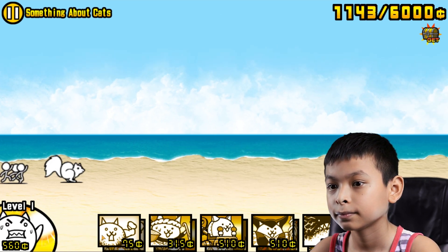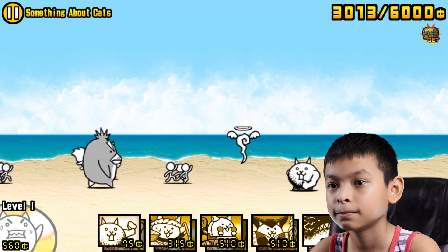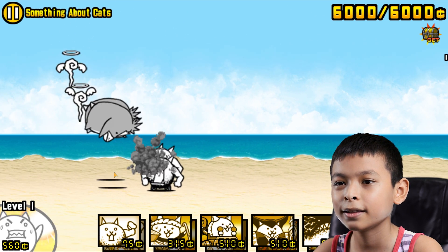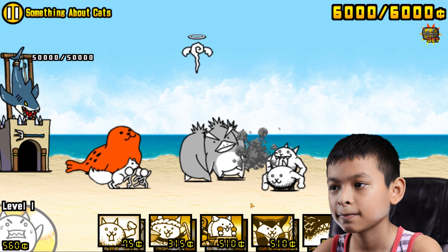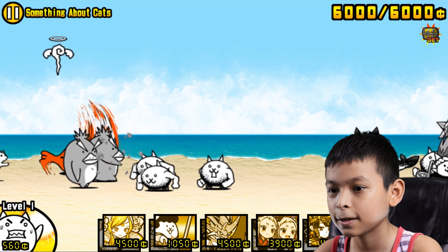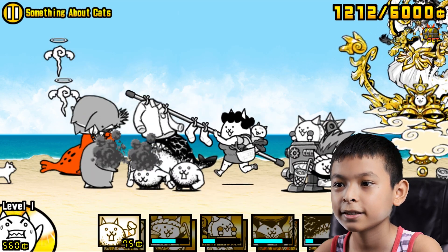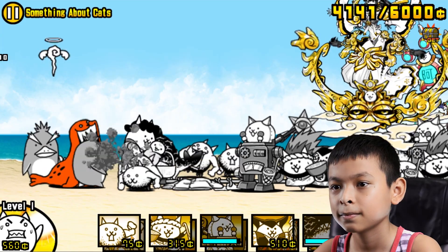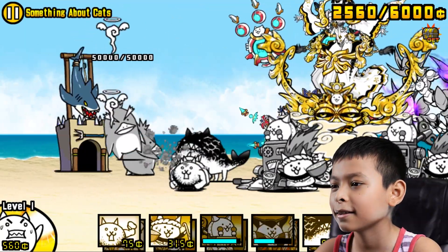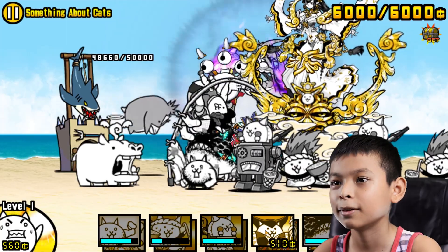I'm gonna wait. Just gonna set two cats. So there's some small dudes. And a penguin. And a squirrel. Send the whale. Send some more of those. And that. Send the Bahamut cat. And the whale. A bear. Wow. Oh, that was so easy.